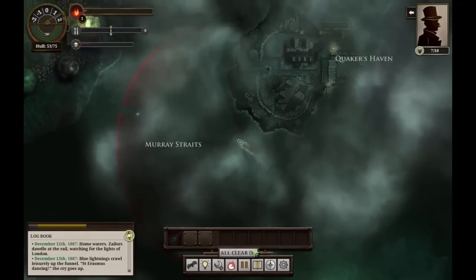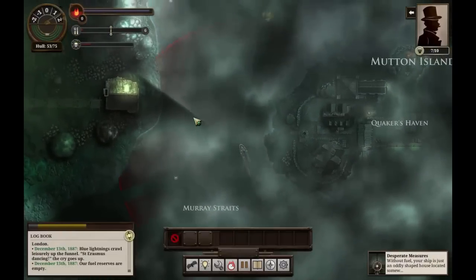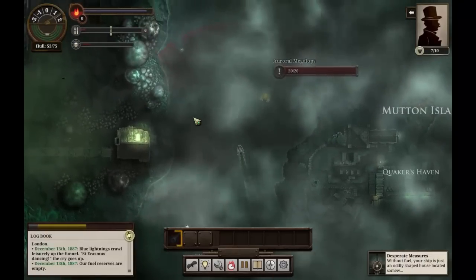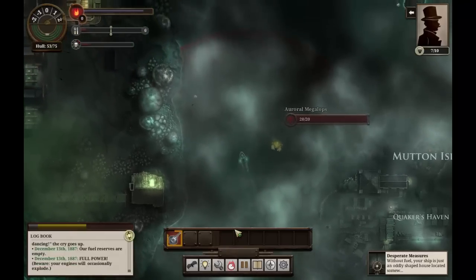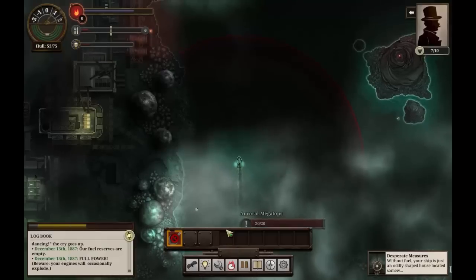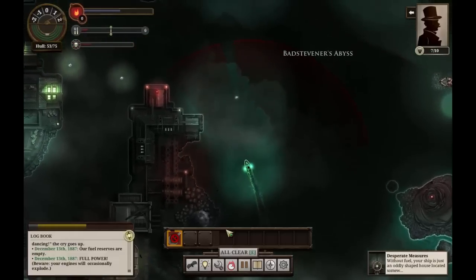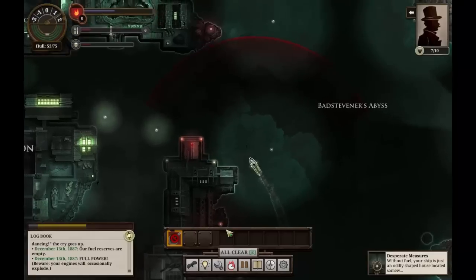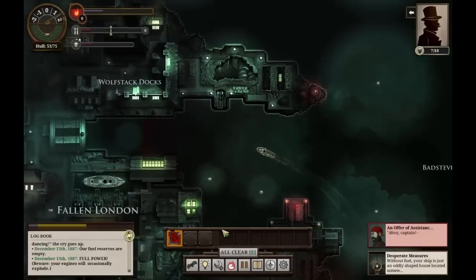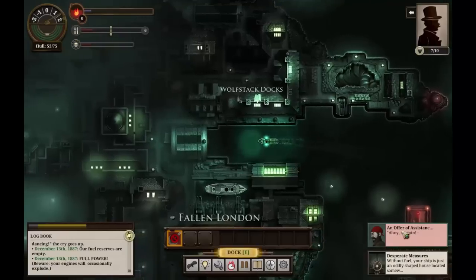It is now time for us to return to London, as our fuel stores have entirely burned out. That's not good. Thankfully, we are close to London, but we'll need to turn off our lights to make it back home safely. However, another megalops attacks. We're going to initiate our emergency engine burning, which is not a safe tactic, but one which may bring us home. Luckily, we were able to make it out without either catching fire or being attacked. We've been offered assistance from some pirates who will help us.